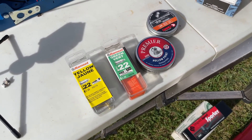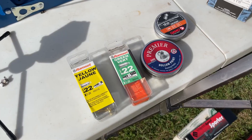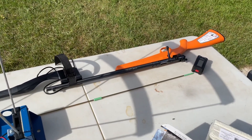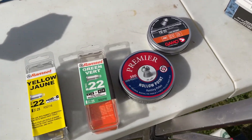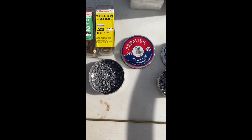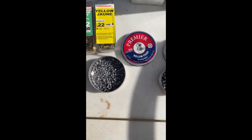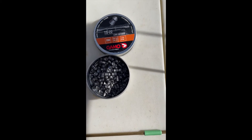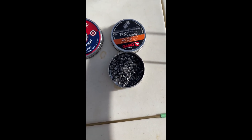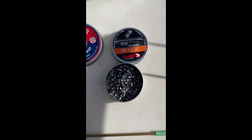We're gonna play with these Ramset powder actuated nail gun charges and push them out of a 16-inch Savage Rascal. The two pellets we're using today are the Crosman hollow points at 14.3 grains and the Gamo long-range 22s at 22 grains.